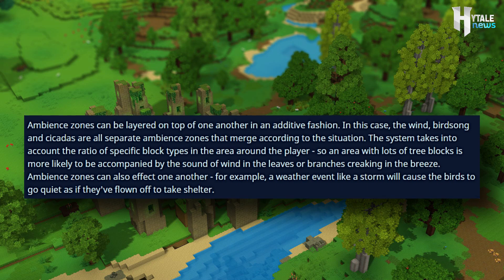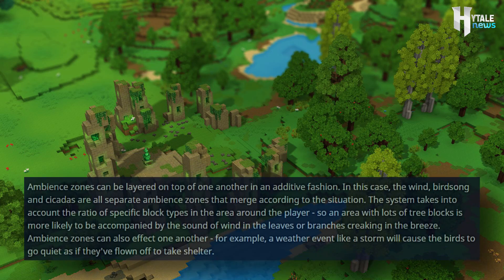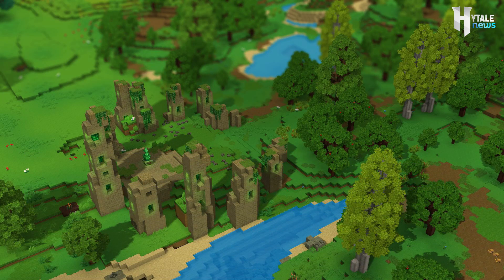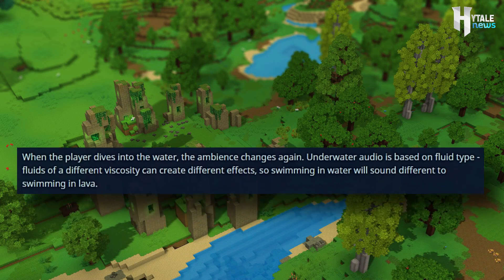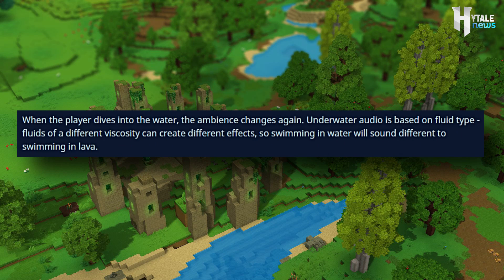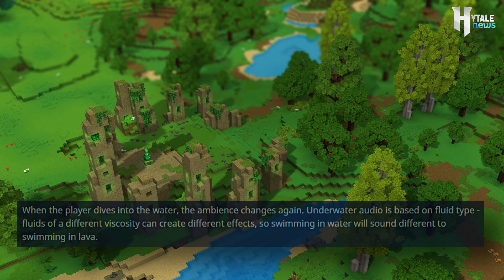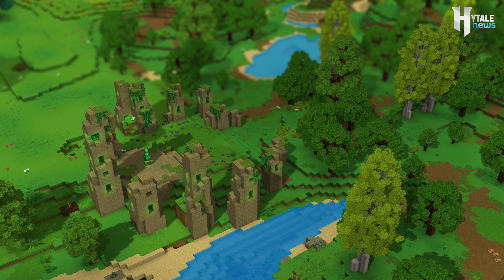Ambient zones can also affect one another. For example, a weather event like a storm will cause the birds to go quiet as they've flown off to take shelter. When the player dives into the water, the ambience changes again. Underwater audio is based on fluid type — fluids of different viscosity can create different effects, so swimming in water will sound different than swimming in lava. We don't recommend swimming in lava, by the way.